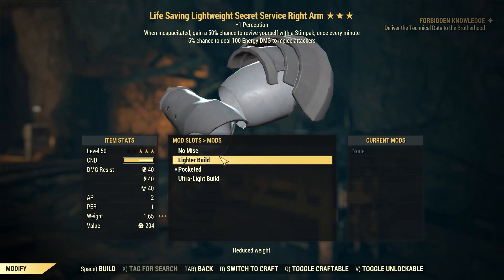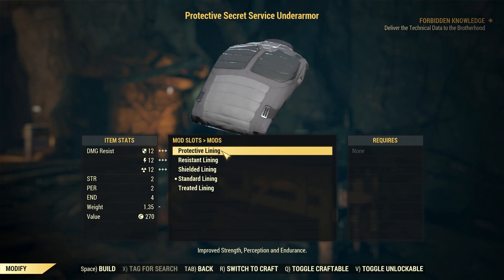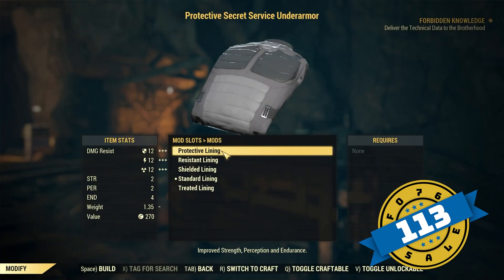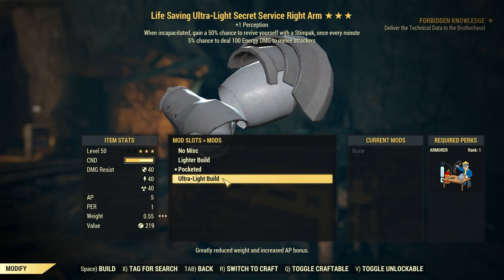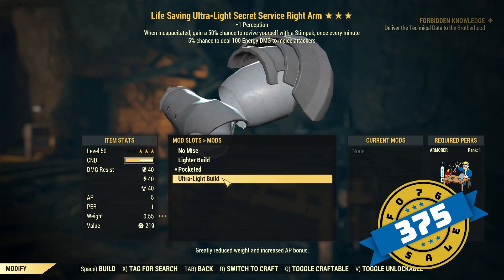Jumping down to armor mods — she's going to have the lighter build Secret Service Armor Limbs at $188. The protective lining Secret Service Under Armour is $113. Shielded lining Secret Service Under Armour is $150. And finally for armor mods, she has the ultralight build Secret Service Armor Limbs at $375 gold bullion.